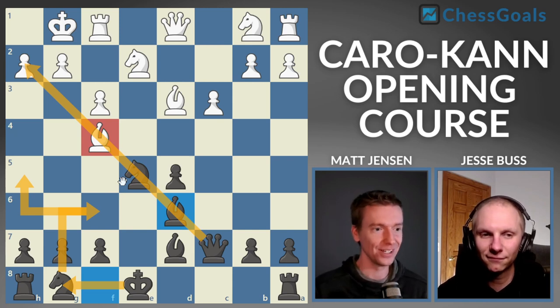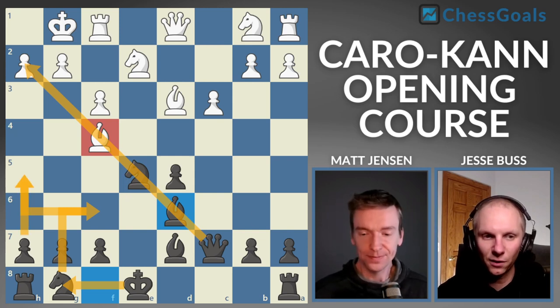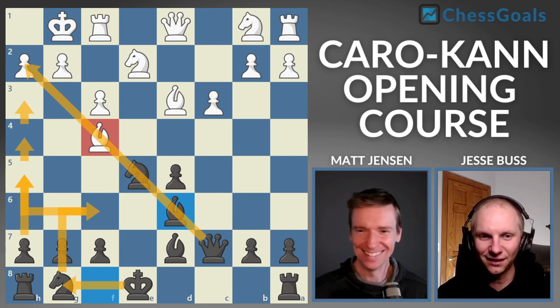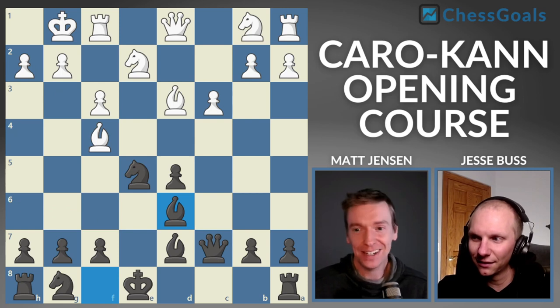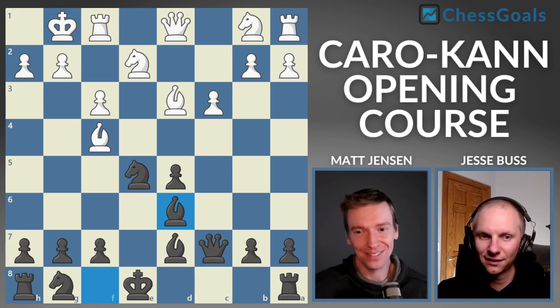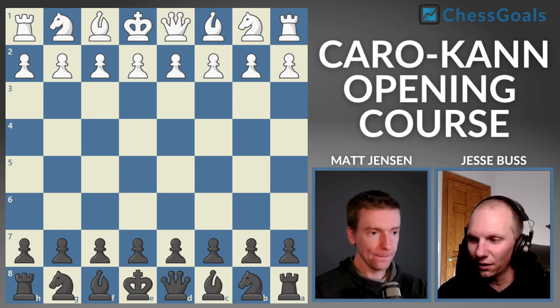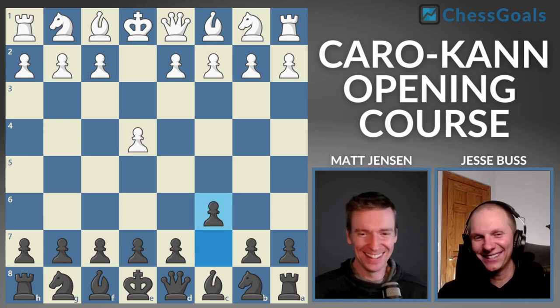I've had really good results over the board specifically with these lines — a couple of crushing kingside attacks against players over 2,000 just in the past year. I want to start moving these pawns up — really poking at the king. The Caro-Kann exchange should be a boring variation, but we actually have some good attacking chances here. I think the Caro-Kann exchange chapters are some of my favorites in the whole course.